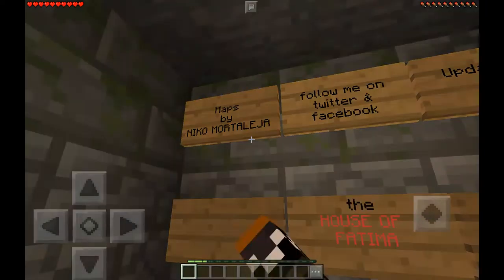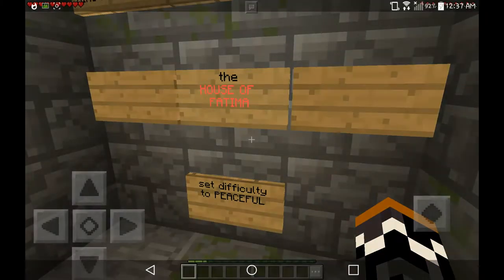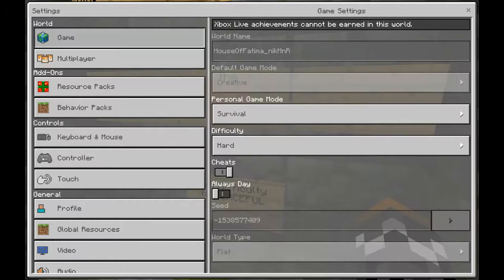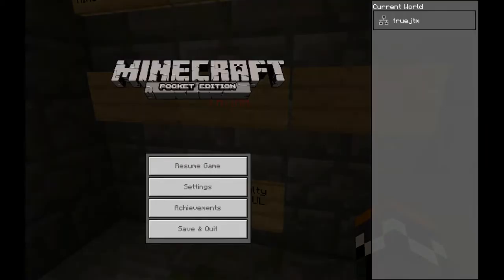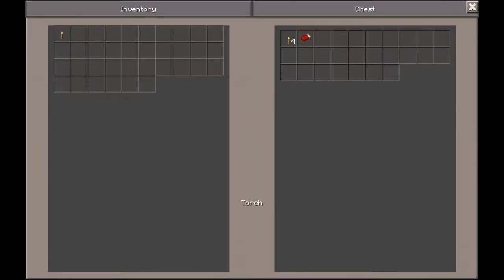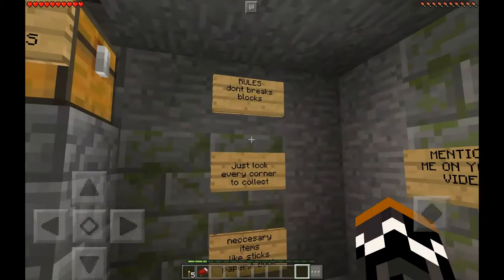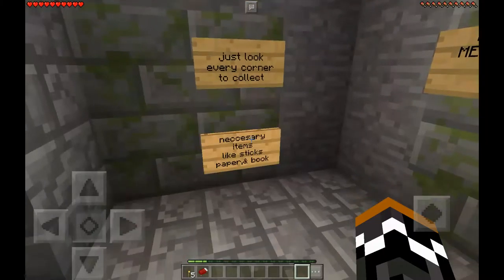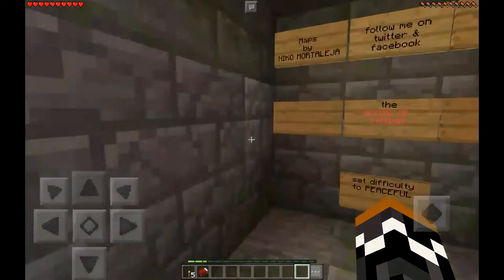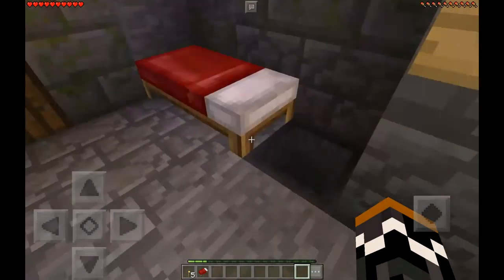This map is made by Niko Mortellasia — follow him on Twitter. It's updated for 1.15.9. Set difficulty to peaceful. Unfortunately my difficulty was not set to peaceful, so I had to change that from hardcore or hard. Now that it's peaceful: use torches to lighten dark corners — just five torches and a bed. How is the bed gonna help me lighten dark corners? Don't break blocks, just look in every corner to collect necessary items like sticks, papers, and books. Mention me on your video as I did.